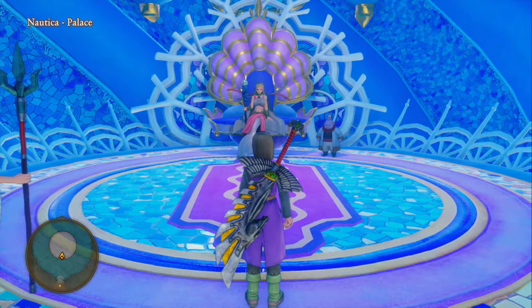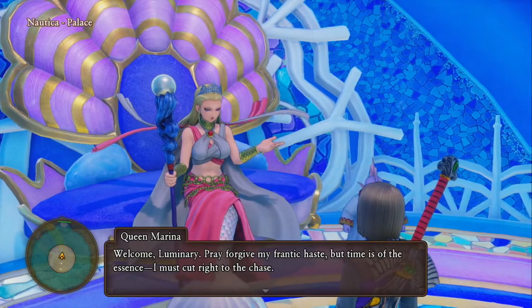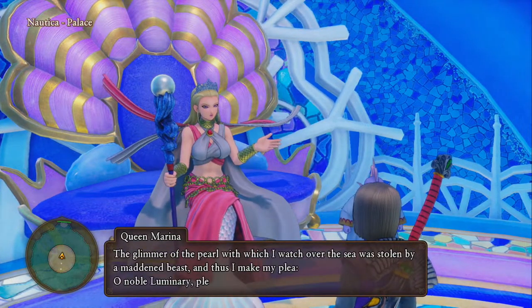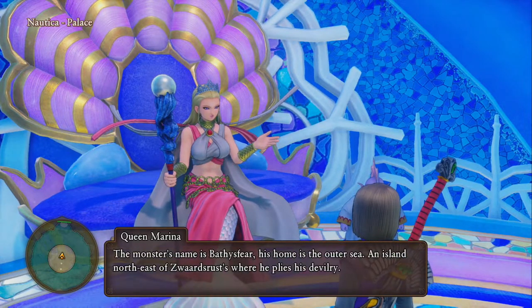To do this you will need to be in post game. In post game, follow the quest until you go back to Heavens Above and meet the elder. Once you've done that, you can return to Nautica. We're going to do that and go speak to the queen.